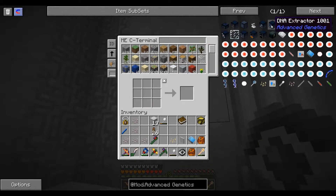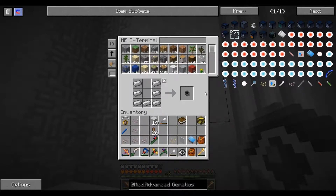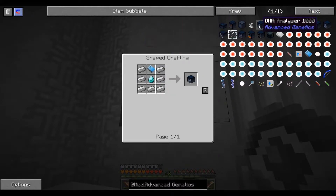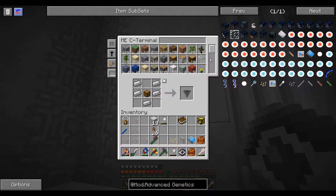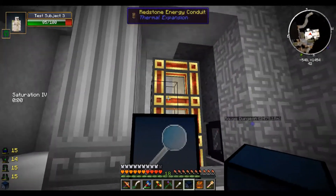Next we have to make the DNA extractor. Let me see if I have a hopper - I don't. Nope. DNA splitter... hopper. There we go. So now we can put that in here.